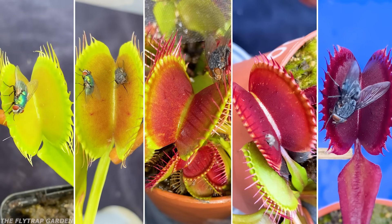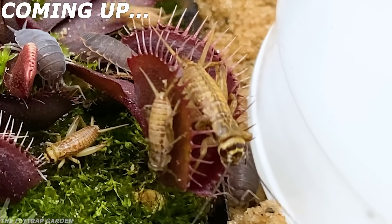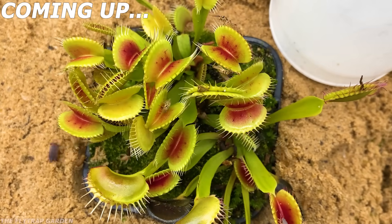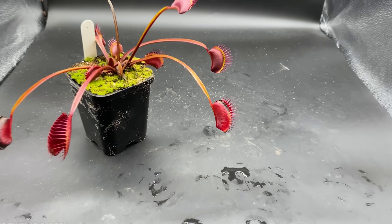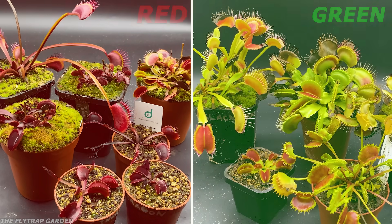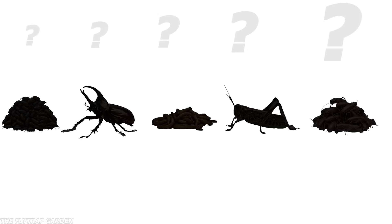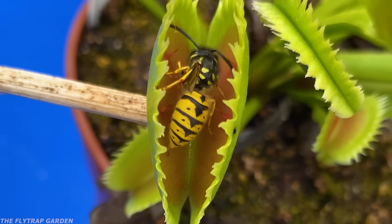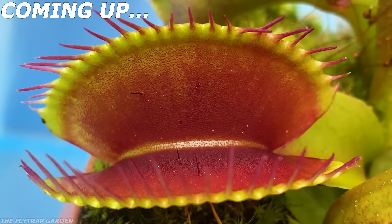Which Venus flytrap catches the most bugs? Are the red ones better hunters, or do the green ones blend in and trick more prey? We're testing these Venus flytraps against five different bugs, with each one getting bigger and harder to catch, so we can see the secret battles between plants and bugs. The one that catches the most food will get hundreds of bugs poured into its trap to see how it reacts.